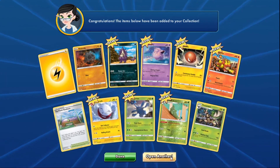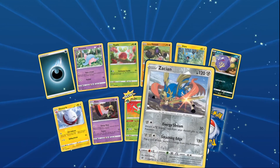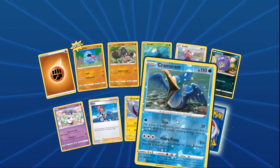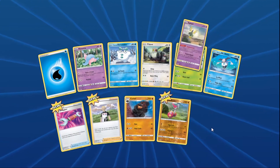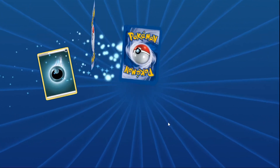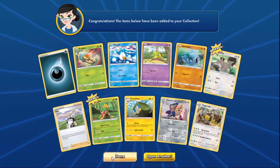Angie's next five packs: pack one brings a reverse holo rare. Pack two has another reverse holo rare plus a Ninetales V — a new card. Pack three yields a Tool Scrapper. Pack four brings a Colossal Spirit room pull. Pack five disappoints Diggity despite his dramatic jump of anticipation — he calls it his greatness.